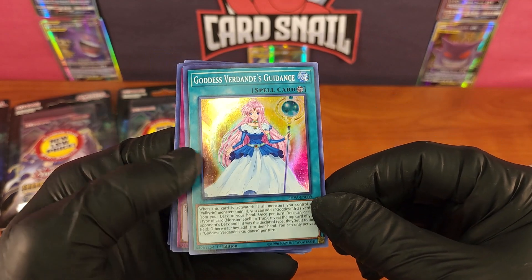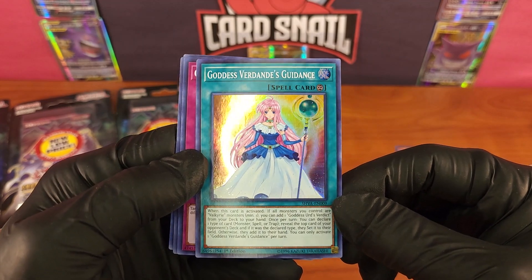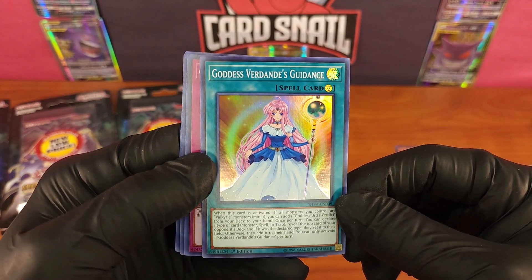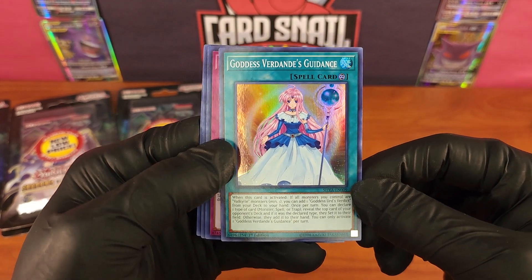Goddess Verdanda's Guidance. Really nice card. She is a cutie too — that is awesome card art. I really like the anime feel to the card art.